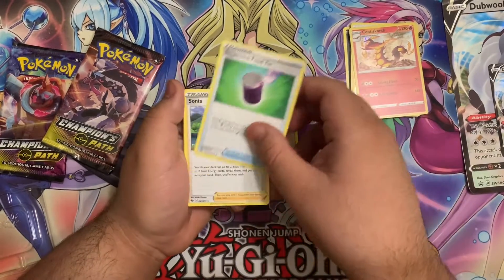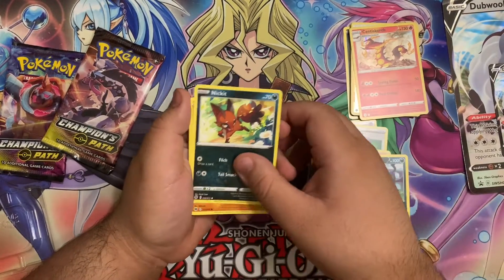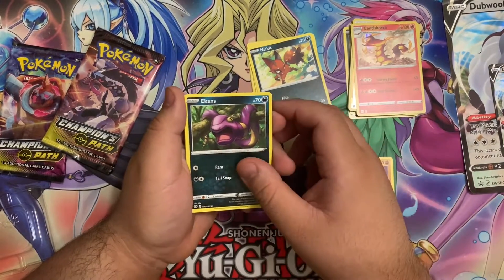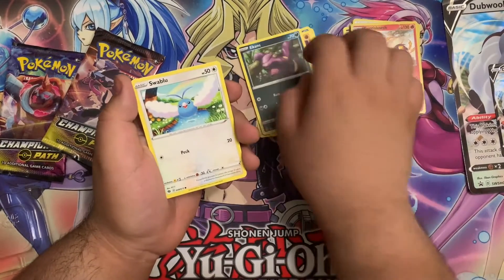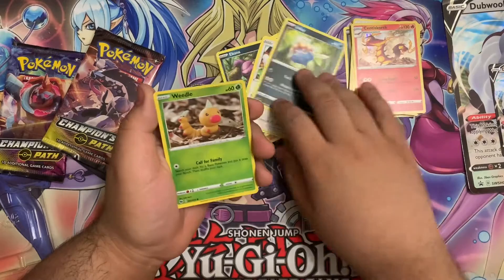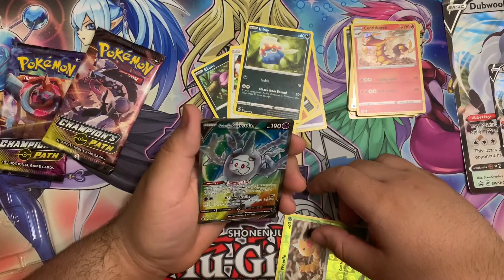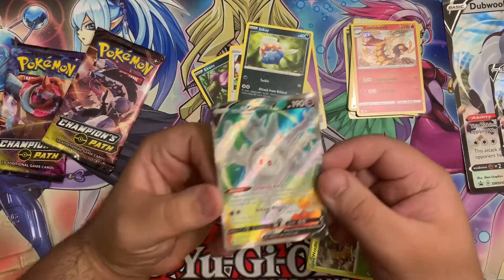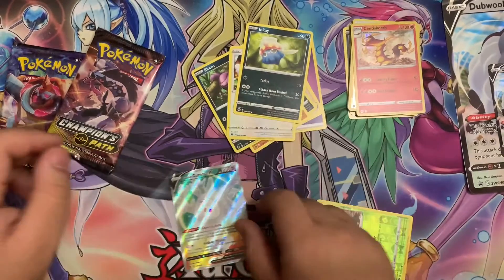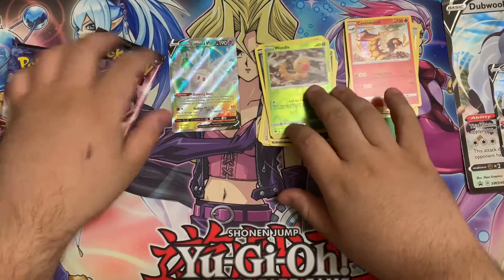Usually when I'm at Target or Walmart I can never get my hands on these, they're usually always out of stock. Finally I was able to go to my local Target and find these Champion Path collection boxes. We have an Inkay reverse rare, a Weedle, and oh nice — we hit a Galarian Cursola V, full art secret rare! That's a dope hit. We're able to at least hit one secret rare. Let's put that aside.